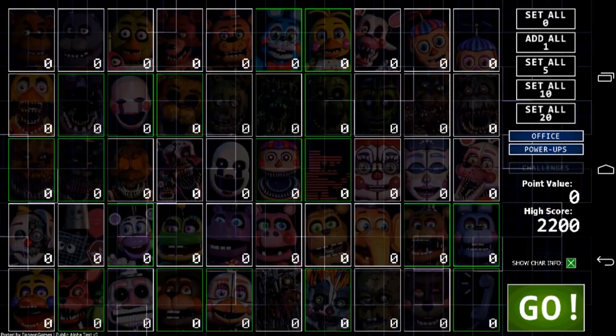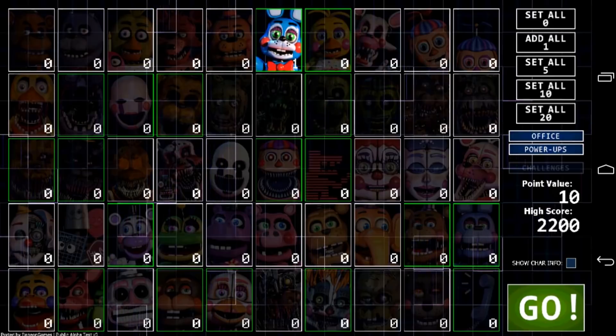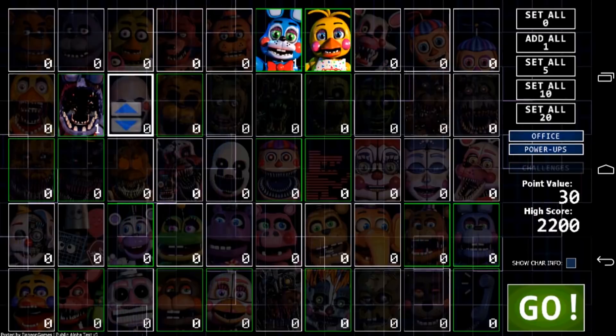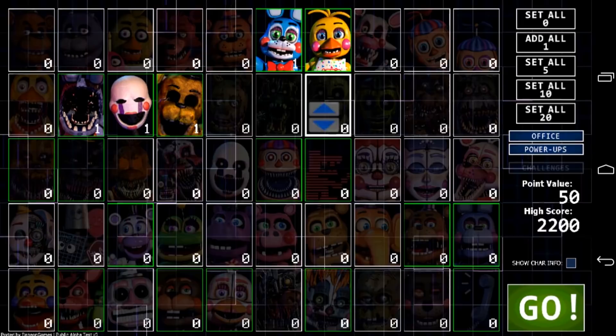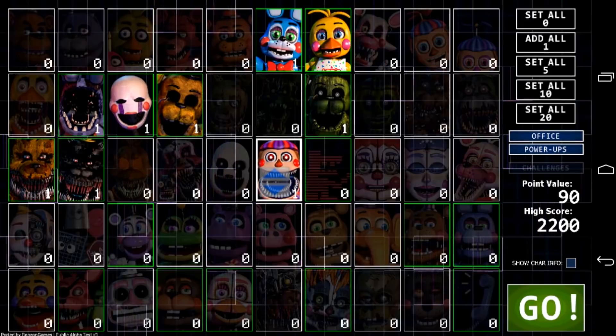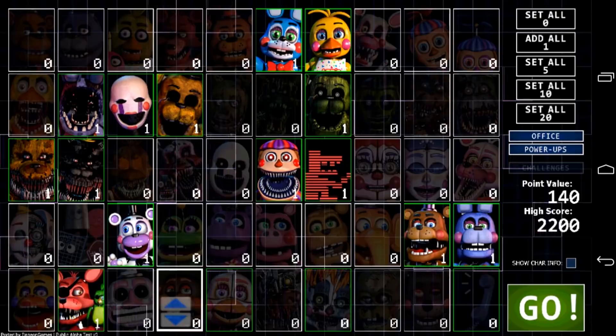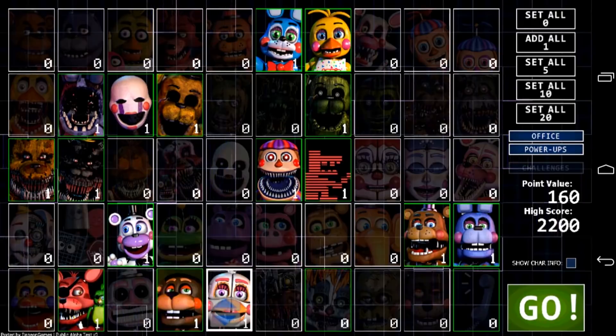You can probably notice that some of the animatronics have green squares around their mugshots — the ones with green squares are the ones that have been added and coded in the port. Not all animatronics have been added yet because this is an alpha test demo. The ones added are: Toy Bonnie, Toy Chica, Withered Bonnie, The Puppet, Golden Freddy, Phantom Freddy, Nightmare Fredbear, Nightmare, Nightmare BB, Old Man Consequences, Helpy, Rockstar Freddy, Rockstar Bonnie, Rockstar Foxy, El Chip, Funtime Chica, Scrap Baby, and Phone Guy.